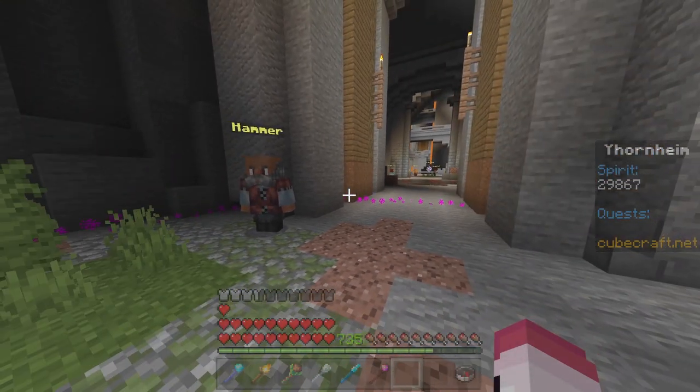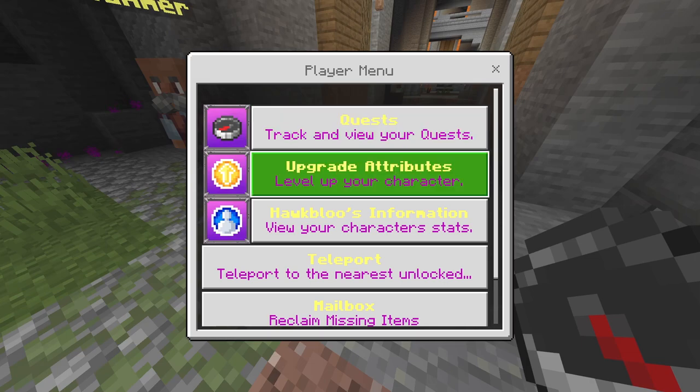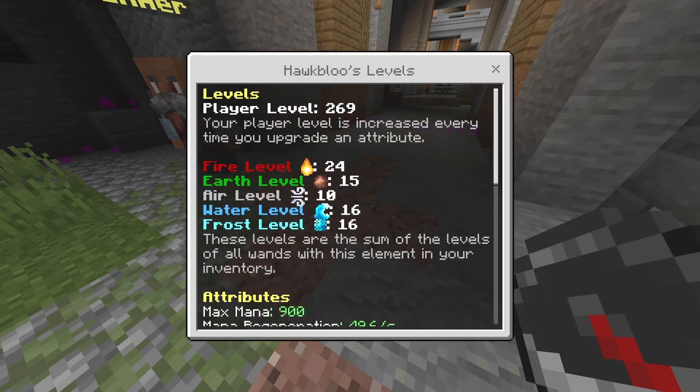You'll find a big corridor. This guy will actually stop you from going in. He'll tell you you need to be level 50. How do you hit level 50? Well, you open up your attributes here, and you will see your information. I'm level 269.